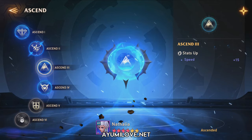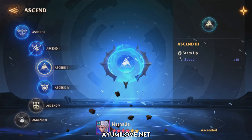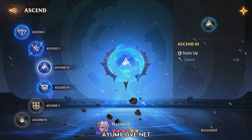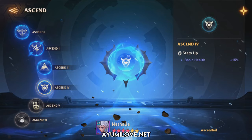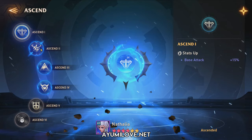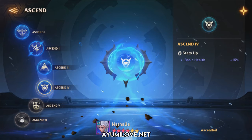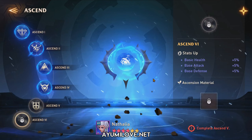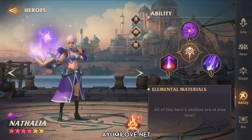Here are the gears for Natalia. The first piece has attack, critical rate, critical damage, and speed — this is a perfect gear with perfect substats. The helmet has attack, critical rate, and critical damage. The chest plate has the same stats. The attack boots have health, agility, and speed — not a great substat combination. There is a critical damage ring with health, critical rate, and resistance. Finally, an attack necklace with critical rate and critical damage. She is fully glyphed and her abilities are fully maxed.